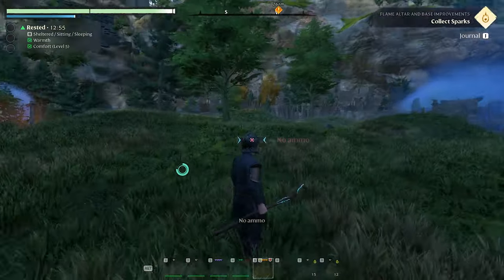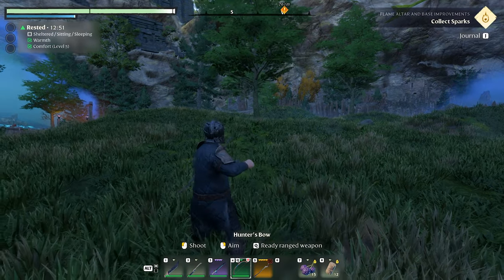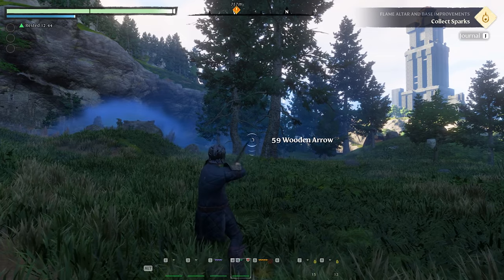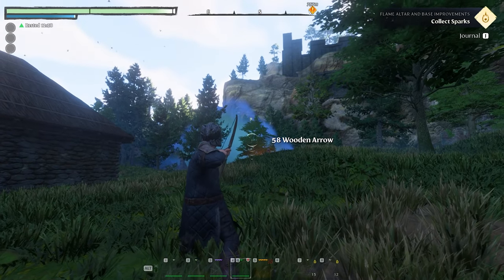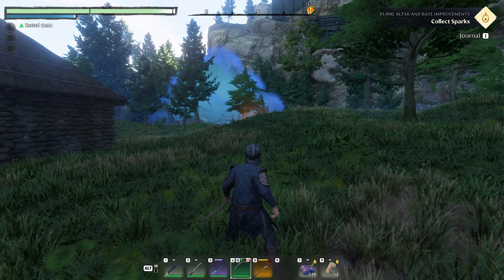I'm gonna take those charges out of my inventory and see if this staff does anything. 'Queue to ready for ranged weapon — no ammo.' Yeah, you have to have those charges. So you hold queue and it does that, or hold left click and it does that and shoots it. I guess this can aim in and do this, then release it.